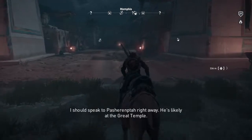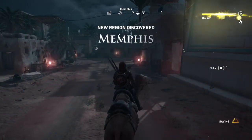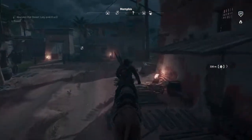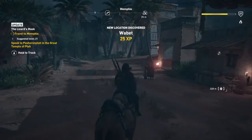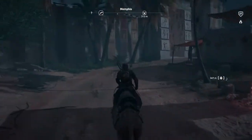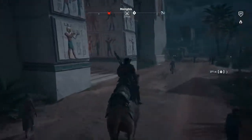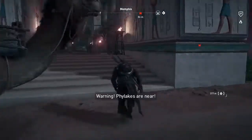I should speak to Pashorempathar right away. He's likely at the Great Temple. New location discovered — the Wabit. Well, we can go take a look. Also, I was incorrect — I thought I had all the papyrus puzzles, but I do not. It just expands in the inventory, so there's more than the 12 or whatever that I have.